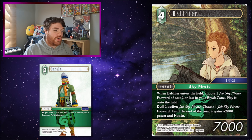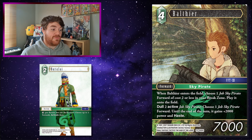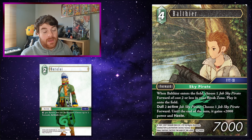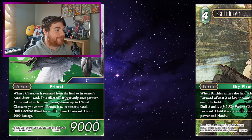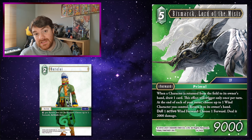Balthier! Dull two active Job Sky Pirates to choose one Job Sky Pirate forward — it gains plus 2k power and Haste this turn. Let's say you play Balthier onto the field, he brings Elza out, and you already have Fran and Vaan — you could attack with the others first, then use Baralai to reactivate them, then dull to give Balthier or another forward Haste. Baralai is another trigger of Balthier's effect, which is super useful — plus 2,000 power and Haste is a pretty significant power swing and push. Bismarck, Lord of the Mists, has the ability to dull one active Wind forward and deal 2,000 damage to a forward. You're effectively turning Baralai into dealing 4k to a forward your opponent controls, and if you dull Bismarck and then something else and use Baralai to do it again, that's effectively 8k, which is pretty good.